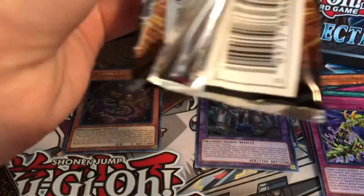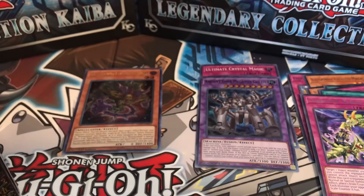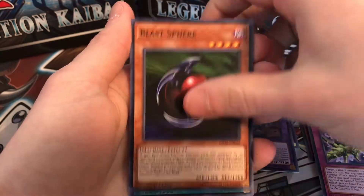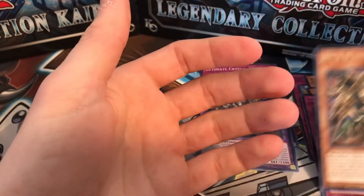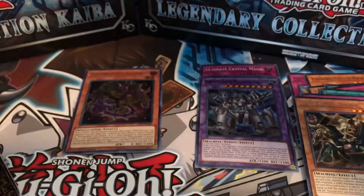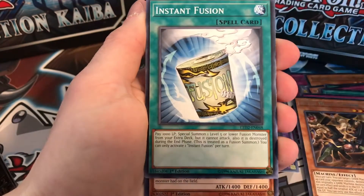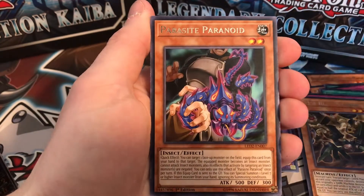Totally fumbled that pack opening! Next pack: Pinch Hopper, Instant Fusion — that's a good card — Blast Fiend Sphere, Ojama Magic, and BM4 Blast Spider. Following pack: Arm Dragon Level 5, Pinch Hopper, another Instant Fusion, Blast Sphere, and Parasite Paranoid. Hopefully due for another holo soon.